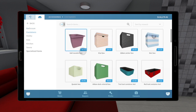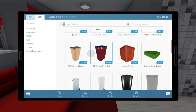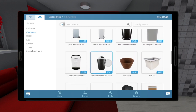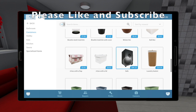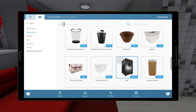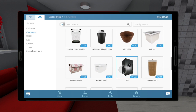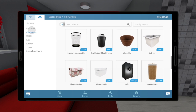This one I'm a little confused by. We have containers, which is fine, but they also put laundry baskets and bins in here as well, and they do have the safe. All these things do hold stuff, but bins would be better off in kitchen, because most of the time you have your bins in the kitchen. The safe — I don't know — I don't think it's exactly a container.